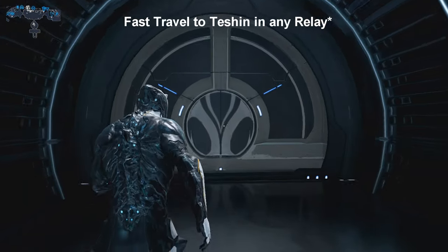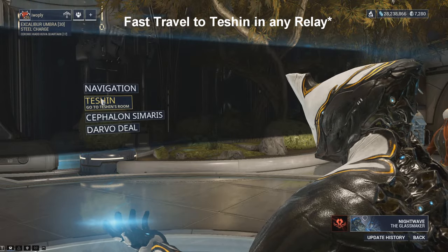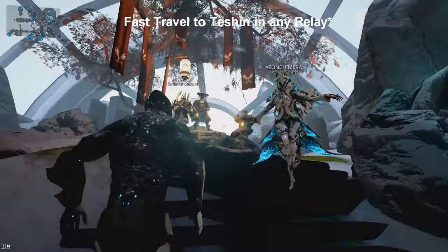Now with that done, you can head to Teshin via the Conclave room in the Relay, and upon talking to him, you'll want to select the Steel Path option, where you'll receive some dialogue and two pop-ups to start the Steel Path.